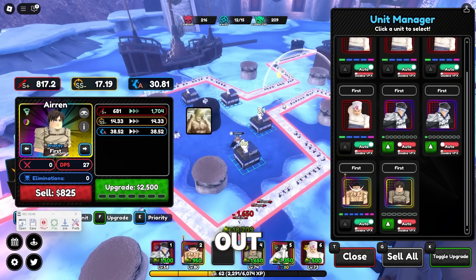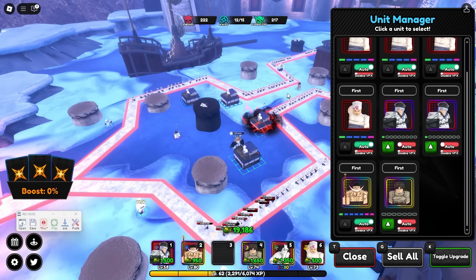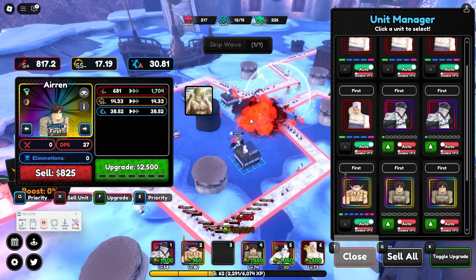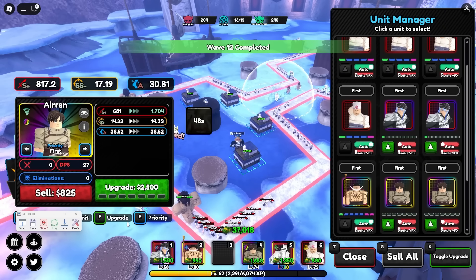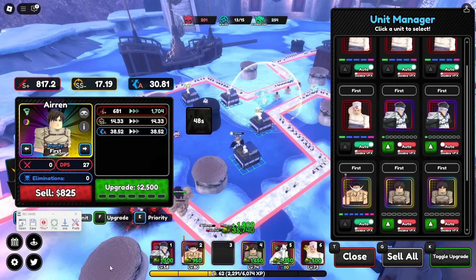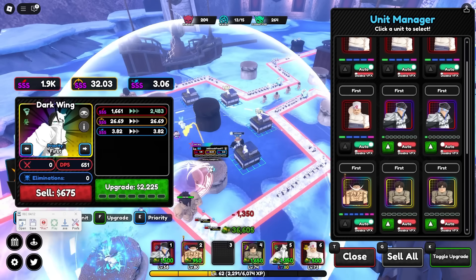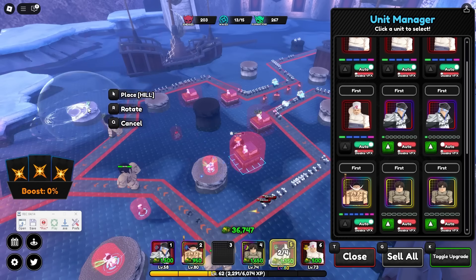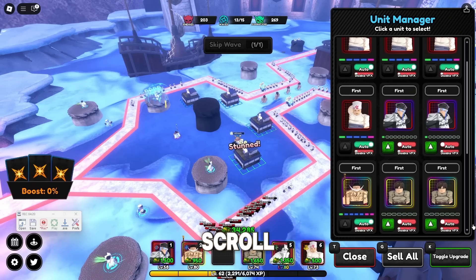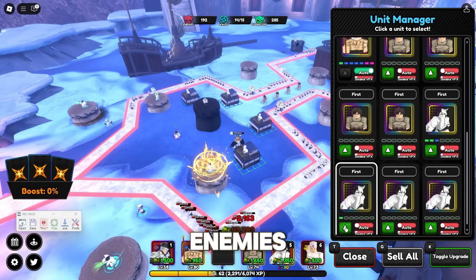Once Whitebeard is maxed out, it's time to place our shield breaker. Make sure to copy my placement. Once you've placed down all of your shield breakers, it's time to place Ulquiorra for air enemies. Click the scroll button and start upgrading Ulquiorra. Give them three upgrades each so no air enemies can pass through.